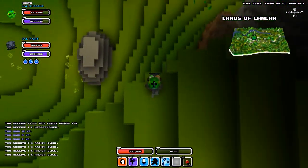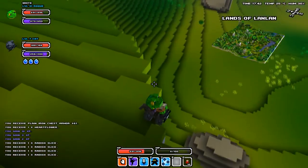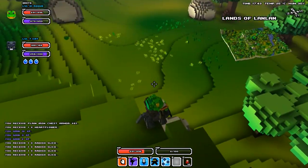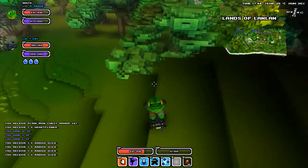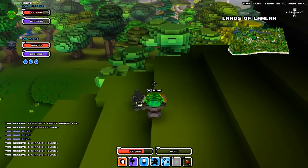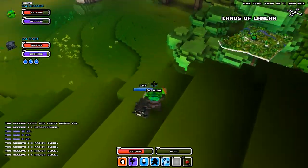For avoiding fall damage, all you need to do is have some kind of skill like a dash, intercept, or a skill that will basically propel you from the ground. For me, I'll be using shuriken attack, but I can also use intercept because I'm a ninja.